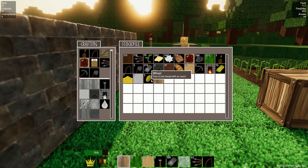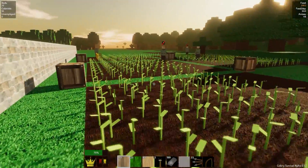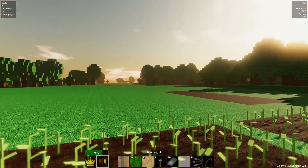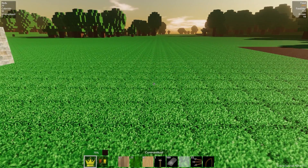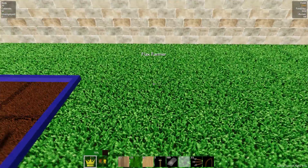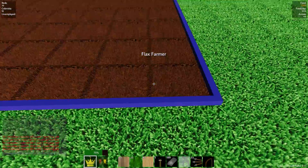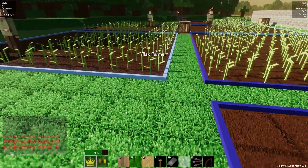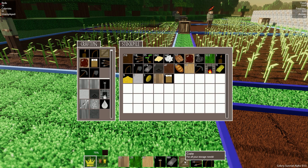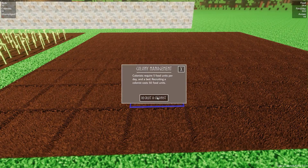We want a flax farmer. Yeah, we'll do it from here - 10 by 10. Brilliant. And we need a box of some kind just to stick in the corners and make things a bit more efficient, and recruit a colonist. Here's a flax farmer - good. But I can go get a bunch more stone because I think that would be very helpful to shoring up our defenses.